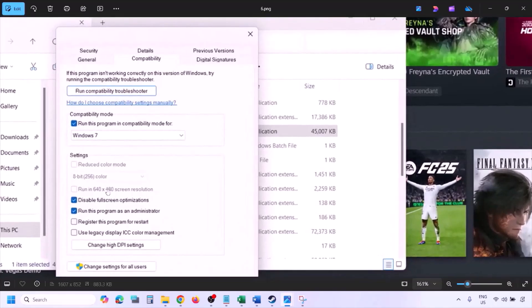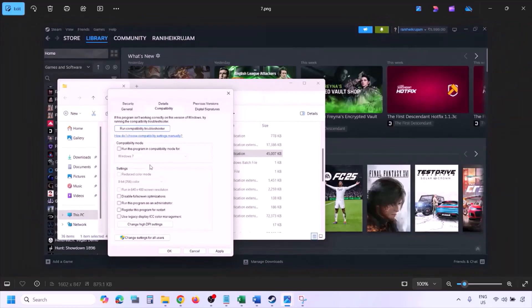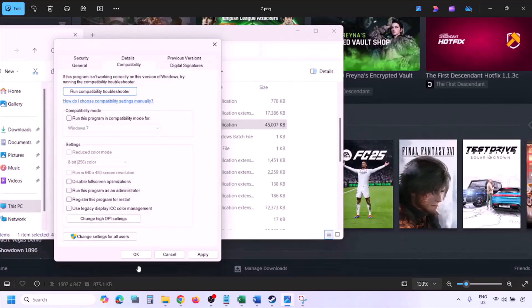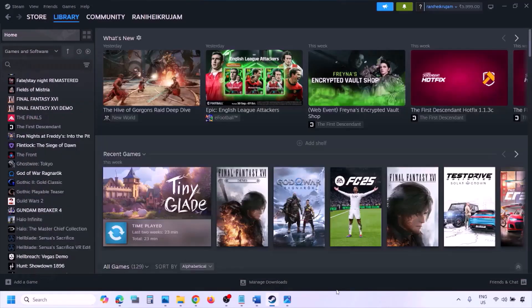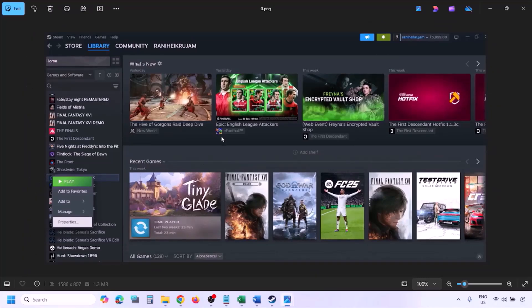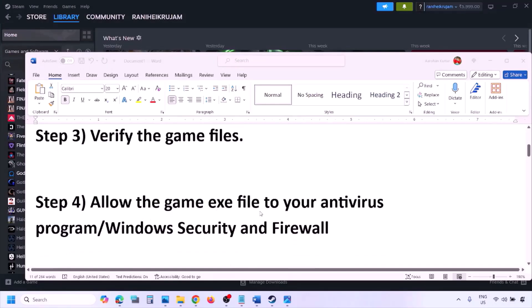If none of those compatibility options work, uncheck all the boxes, hit Apply, and click OK. The next step is to verify the game files. Go to Steam, click on Library, find the game, right-click and select Properties, go to the Installed Files tab, and click on Verify Integrity of Game Files. Once verification is 100% complete, launch the game and check.